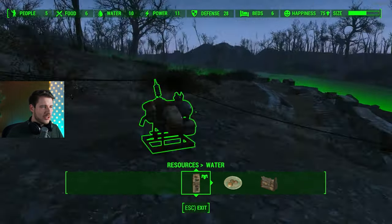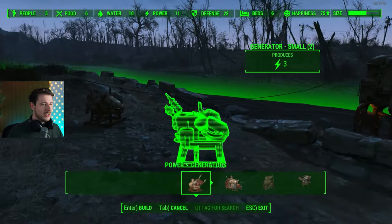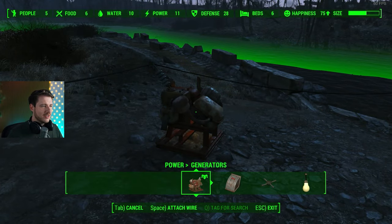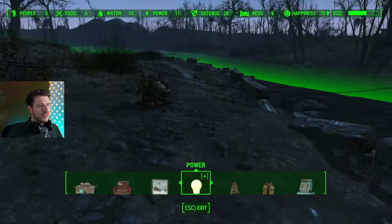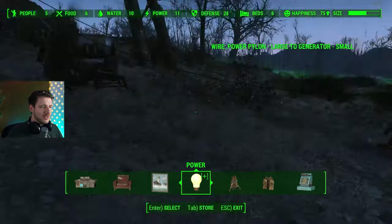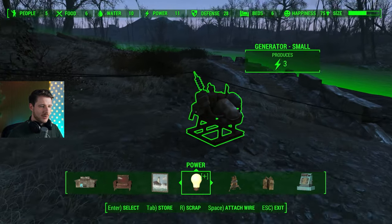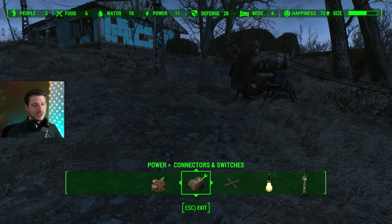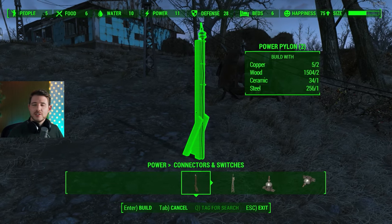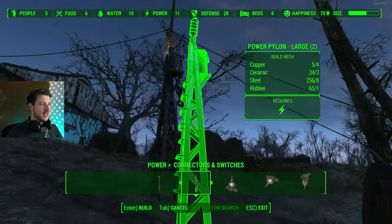Tip number three: energy. More power, more passion. You have generators in different sizes — right from the start go with a normal one and connect it with power wires to your pump. If you don't have enough material for another power generator, you can wire it to your town. Hit Space to connect the wire. Go to Power > Power Connectors and Switches — that's the no-DLC area. You can build power pylons; the large ones have a larger distance from the ground.